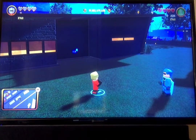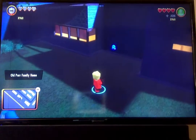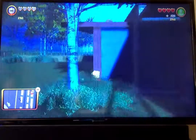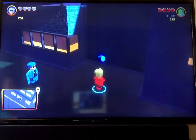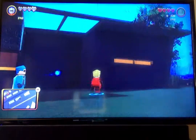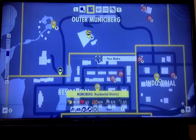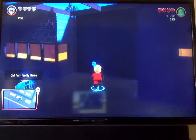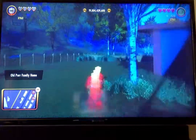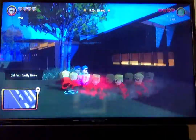I'm going to be showing you two ways to get infinite studs. This first one is a bit harder — well, it's not actually harder, it just takes up way more time. But I'm going to show you it anyway. See this blue coin right here? It's in the area behind the old Parr family house in the residential district. So if you just collect this, run over here with Dash, and go back — it respawns.